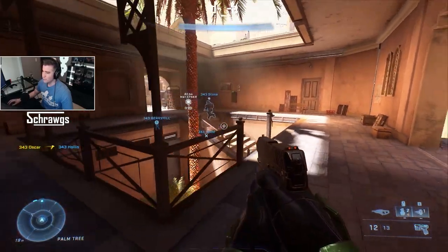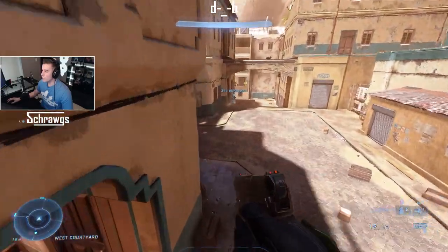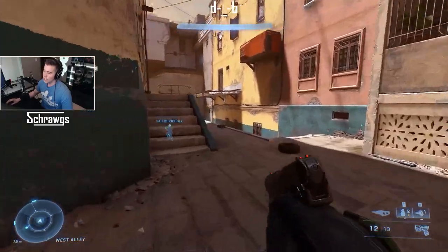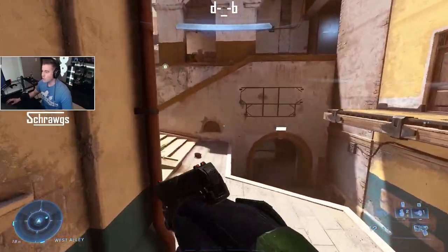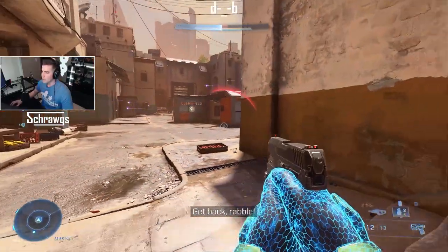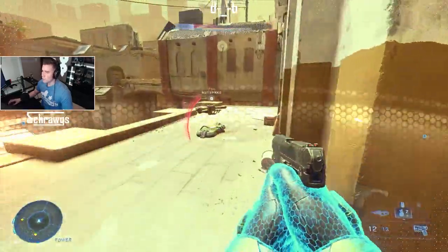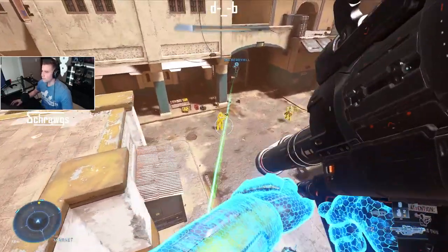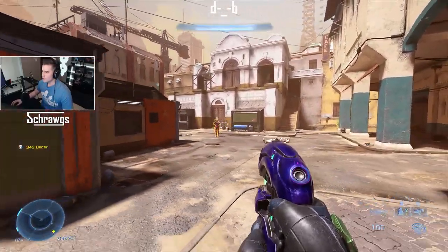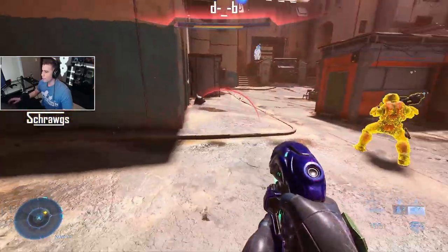If somebody throws a grenade at you, you can use the Repulsor to repel it back. It will also repel projectiles — like a charged blast from a plasma pistol. You can even push people back with it. It'll propel or repel projectiles and things — I repelled a rocket backwards.